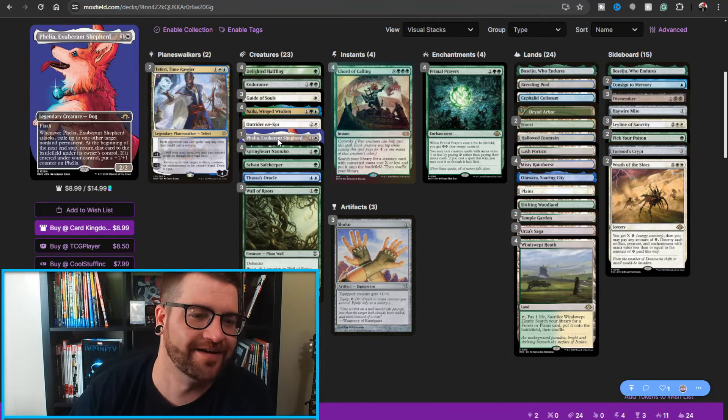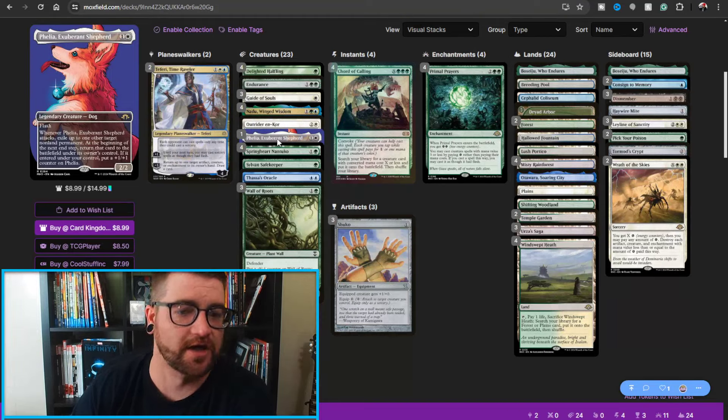We've got Felia, which is the good boy — a two-mana 2/2 with flash, it's a Dog. Whenever it attacks, exile up to one other target non-land permanent. At the beginning of the next end step, return the card to the battlefield under its owner's control. If it entered under your control, you get to put a +1/+1 counter on it. Again, another way to target for free.